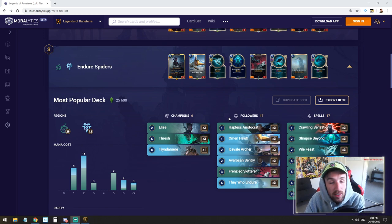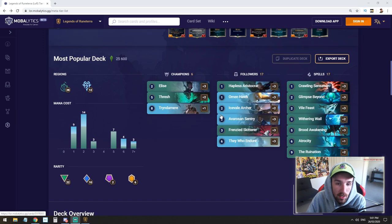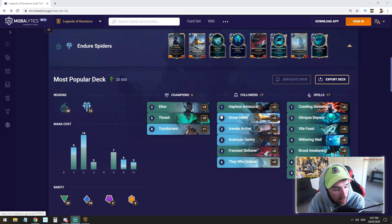Here we are over on Mobilytics. This is the decklist right here. Endure and Spiders comes under the S tier. I do believe this deck is very powerful, and if piloted correctly, you can find yourself some easy wins. We're running most of the spider package. We also have Hapless Aristocrat, as well as Broad Awakening, which did get buffed — it got reduced in mana. All your standard spider cards are here, and the ability to fight for the board is very powerful.